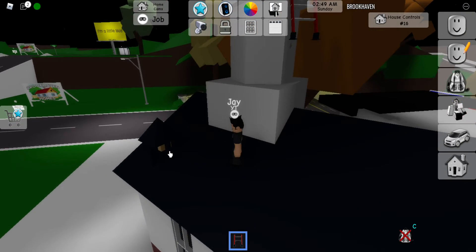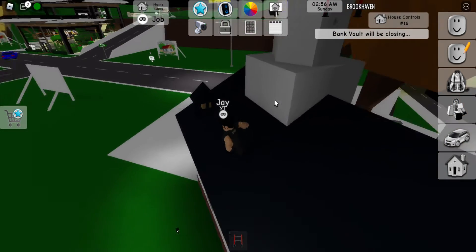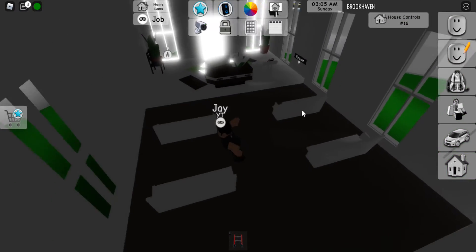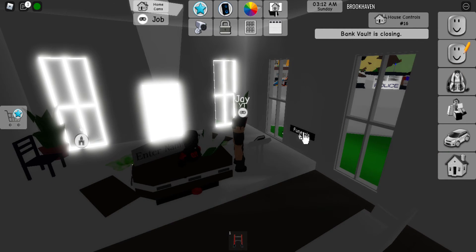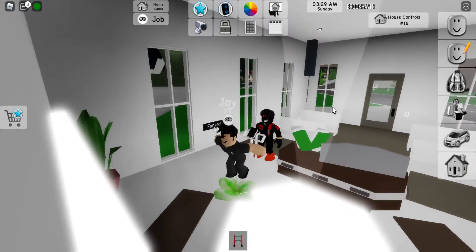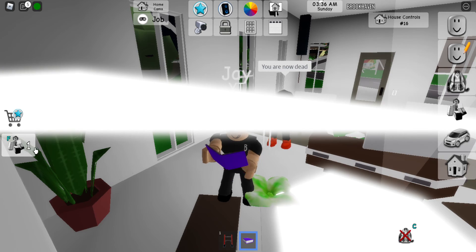Just so you know, you can climb on top of this church. There is a weird thing up here. Let's go ahead and press this button three times — one, two, three. Make sure we press it one, two, three times. Did anything happen? We got a book here we can read.